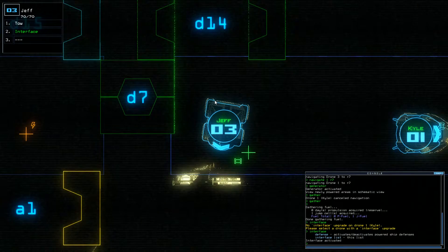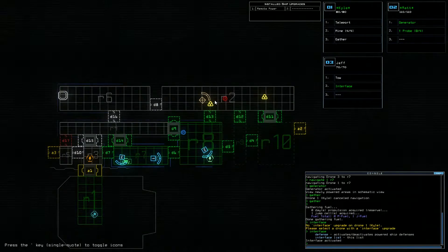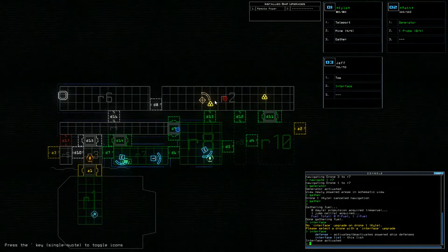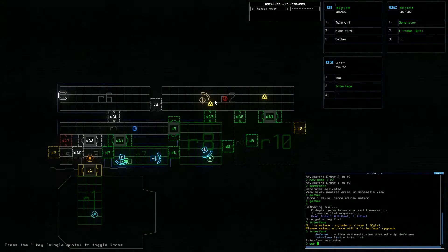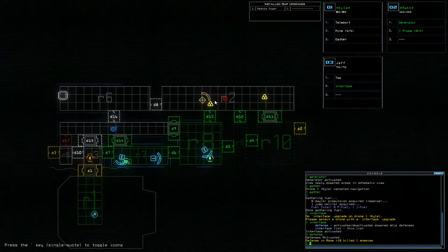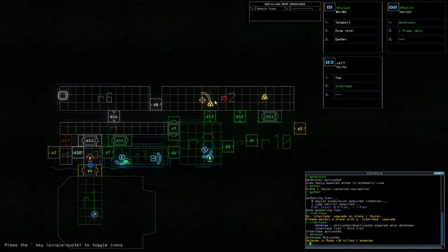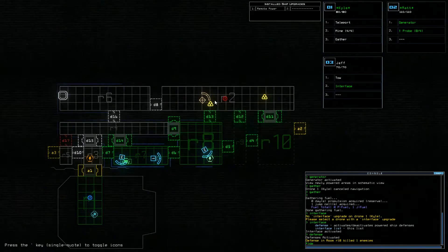There's defense! Cool, cool. But where? I don't see any on the map. Am I blind? Let's try it. Defense. Defense in room 10 killed one enemy. Oh! Great. That's amazing. Let's deactivate it.